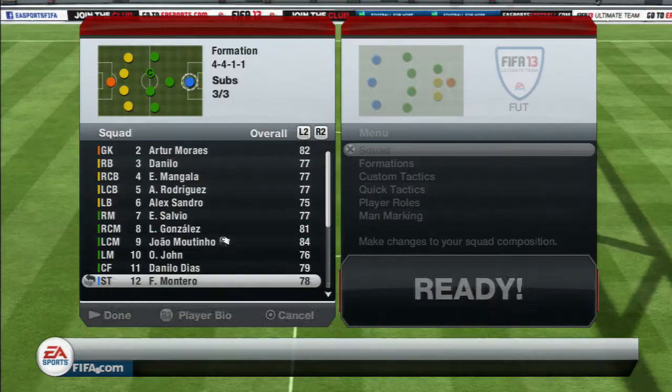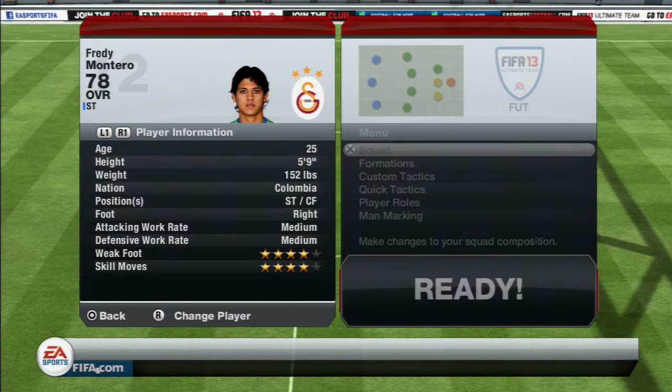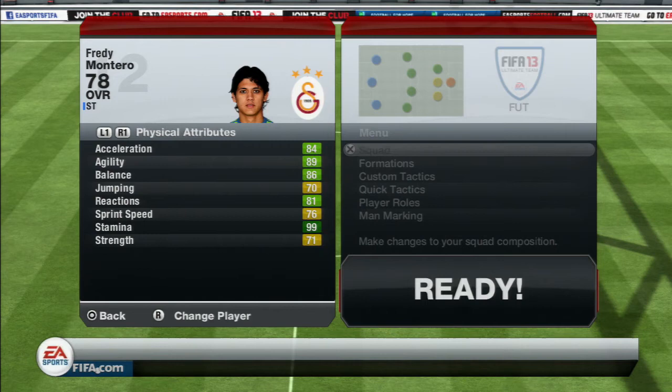Let's get into his in-game stats. He has 84 ball control, 80 curve, 81 dribbling, 87 finishing — which is going to be really good. His free kick is pretty decent as well. Heading's not great, but long shots look pretty decent with 85 long shots, and the shot power is 88, so those long shots are going to be immense. He also has 83 volleys and medium-medium work rates.